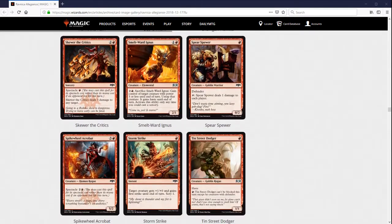Skewer the Critics — they're absolute madmen. I realize that being critical of R&D means they might skewer me. But it is a sorcery. If it were an instant I would really call them absolute madmen. As a sorcery, this is basically better than Rift Bolt for most cases.